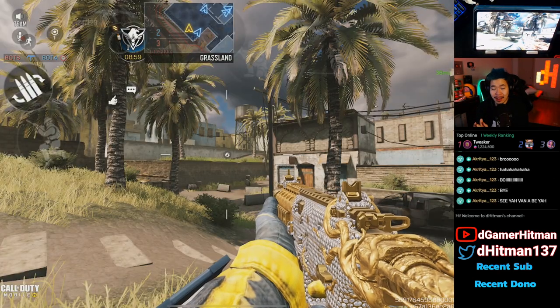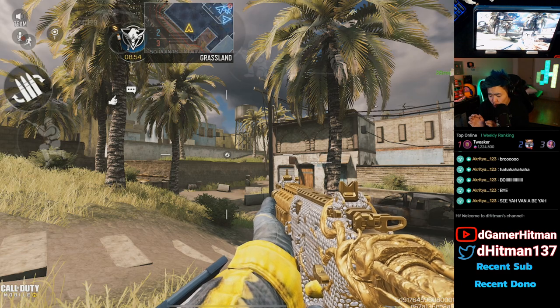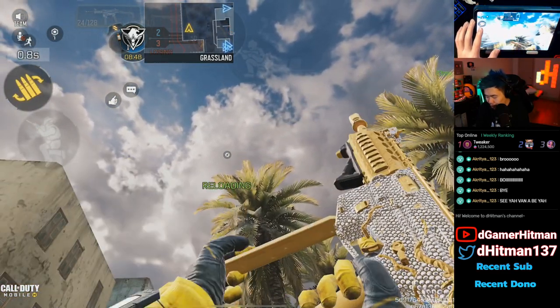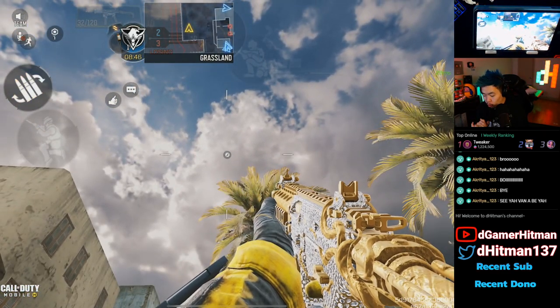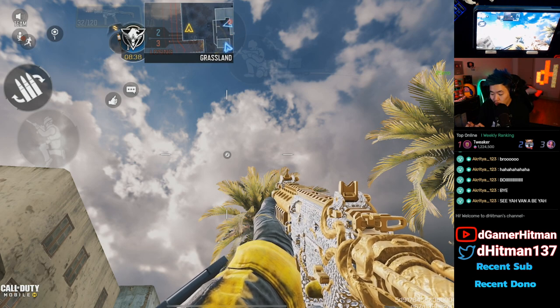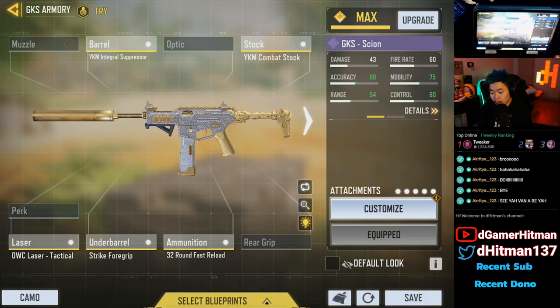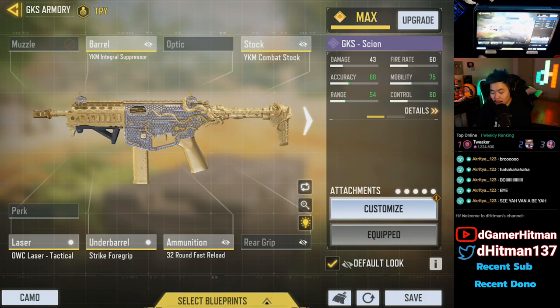Before we show you guys the loadout, I actually want to show you guys how it looks with the default. You can see there is way more vine on this and it's really really clean. Look, if you hit the reload real quick — look at that, that is absolutely gorgeous. It looks so much nicer with the default. I know you don't see the golden barrel, which I think is really nice, but this one looks really really good. Now let's go ahead and show you guys the loadout.